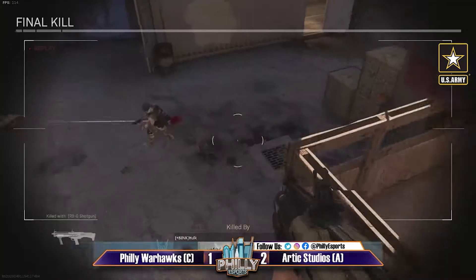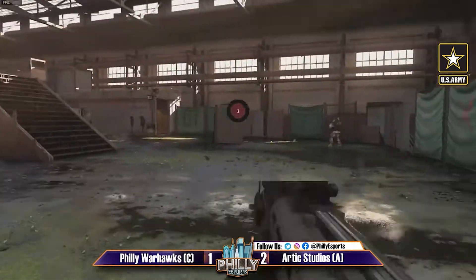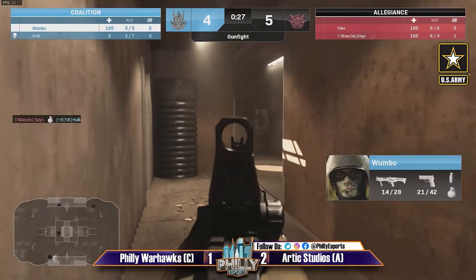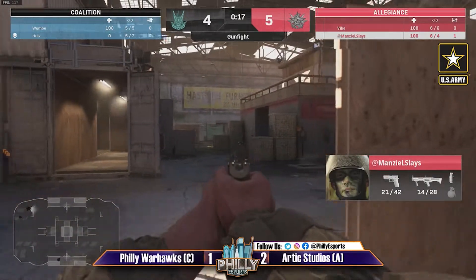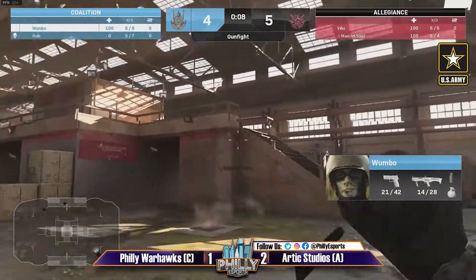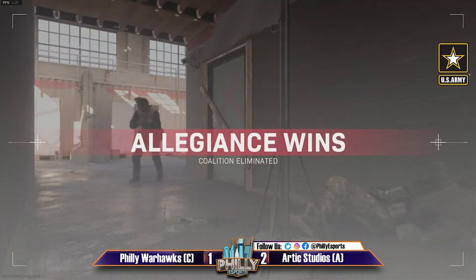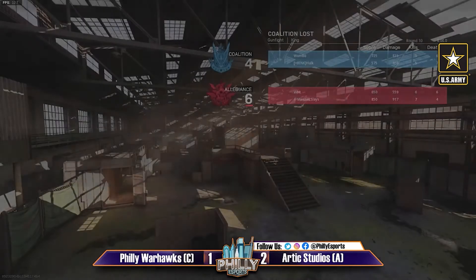Making it 4-5 — still match point but the Warhawks starting to make a comeback. They're not done yet — this has been great to watch, this is so close. Interesting move to stack on the same side — Hulk taking some damage, down he goes. It all comes down to Wombo — a big big moment for him, very important. This is for a huge tripling of the prize pool potential. The objective will be live soon. They're very close but Arctic Studios able to get there — Arctic Studios taking down the Warhawks. So close — a fraction of a second there.